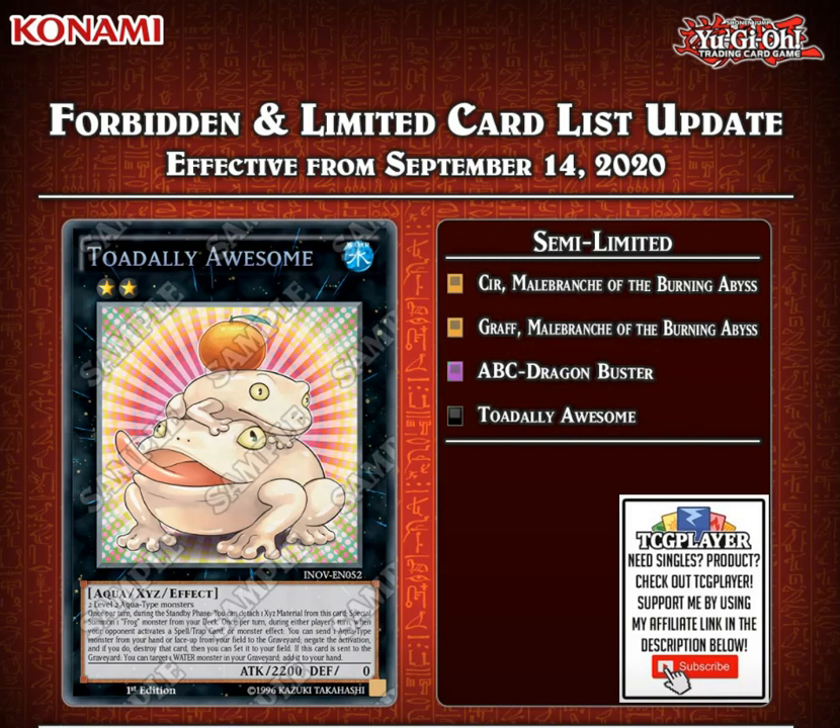Moving on to our semi-limited cards, we finally see Sangan and Graff go to 2. A lot of people want these cards to go straight to 3, but that's unfortunately not what's happening here. The cards going back to 2 is still a step in the right direction, and eventually we might see them go to 3. It's really cool to see Burning Abyss get their cards back. We also have ABC and Toadally Awesome going back to 2 each.